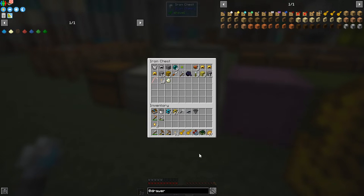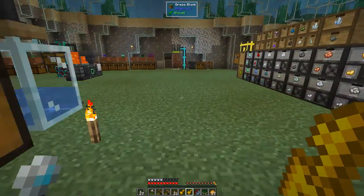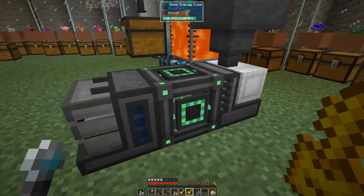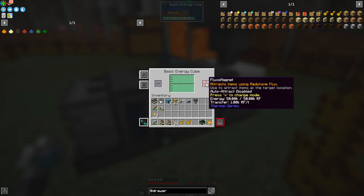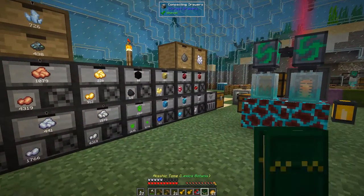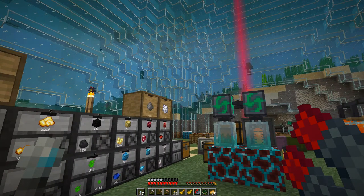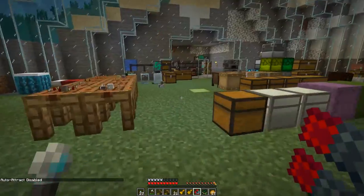In this iron chest here I've got some bits and pieces from exploring. I've got a flux magnet - a Flux Mag from Thermal Series. The recipe is fairly straightforward: redstone, flux lead ingots, iron ingots, and redstone gold. We've got all that material, so we can charge it up in the charger here - just put it on the plus side and it fills up very quickly. I've remapped the activation key to Control+V so it doesn't conflict with other bindings.